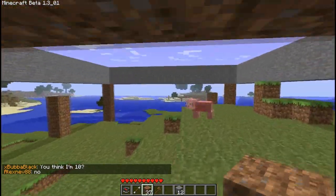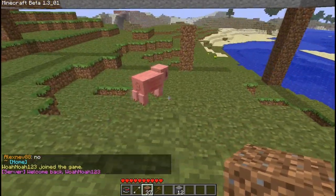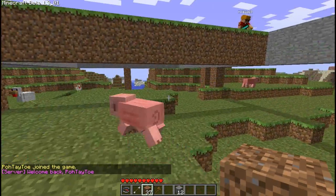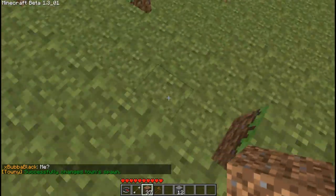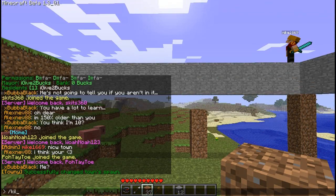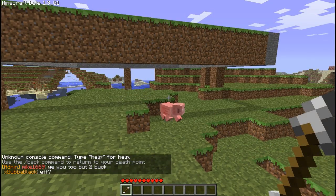The first thing you need to do is find your home block. You can only set your town's spawn in the home block — the home block being the first block that you claimed. So all you have to do to set your spawn is type slash town set spawn. And here's where we're going to respawn if we kill ourselves. So let's just try that — slash kill self. Killed myself. And boom!